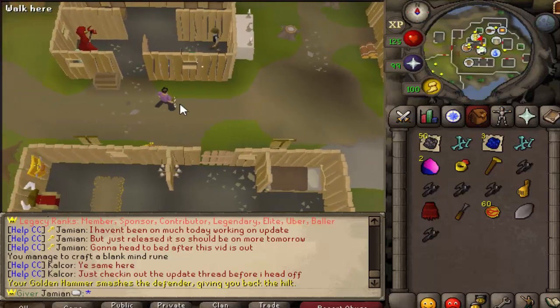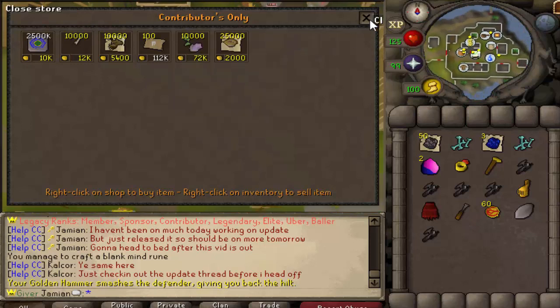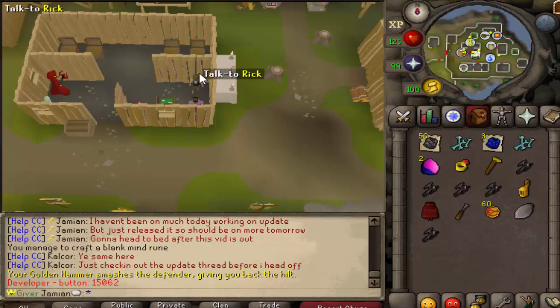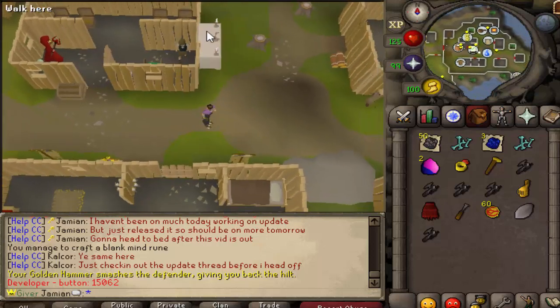If you go to the Contributor Zone, you can now purchase some Summer Pies — more stock than usual. They're actually completely new to this shop. The only other place you can get them is the Sponsor Zone, and there's more quantity in here — that's what I meant.